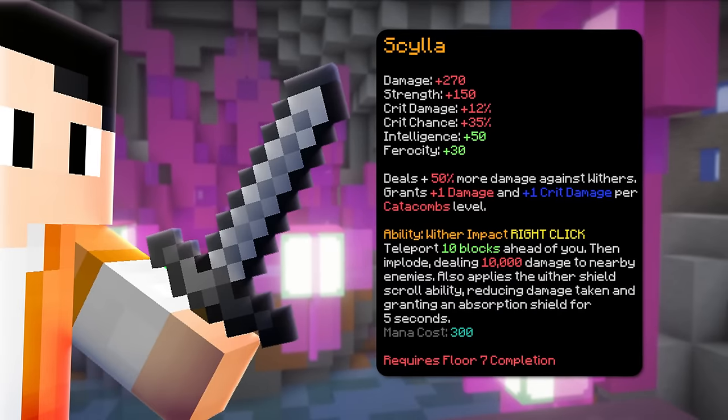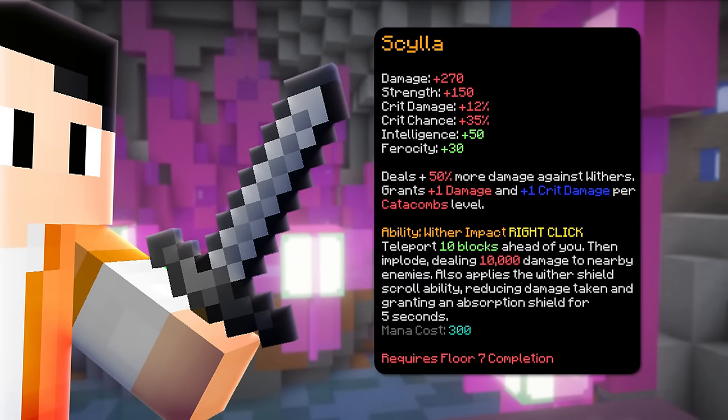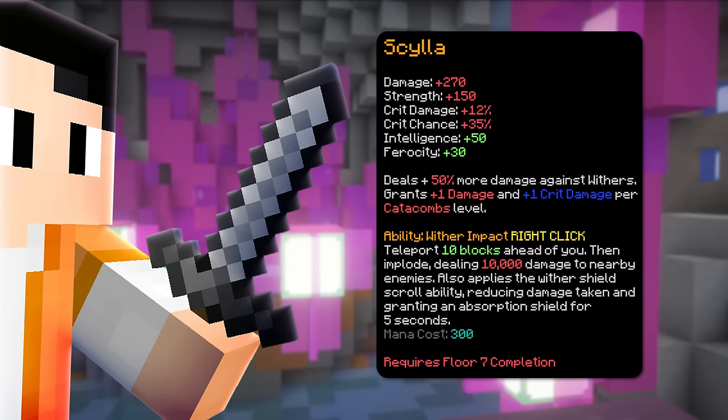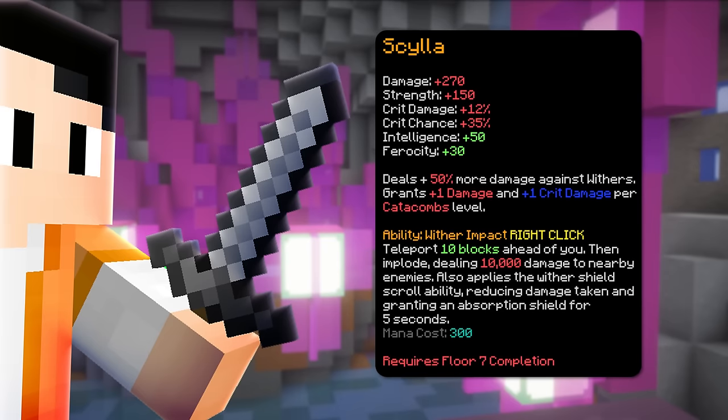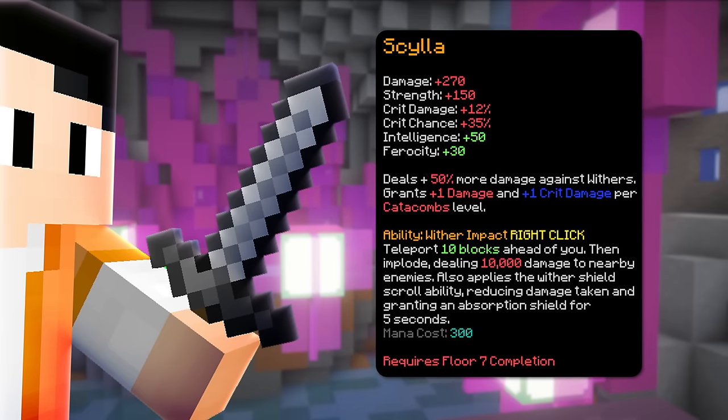A secondary option to the Astraea is the Scylla. This is a different variant of the Necron Blade but doesn't give you defense. Instead, it is used for the Wither Shield that it gives when comboed with the Suspicious Reforge. I wouldn't recommend using this if you're trying to go all out for tanking since the extra defense Astraea gives is more helpful.